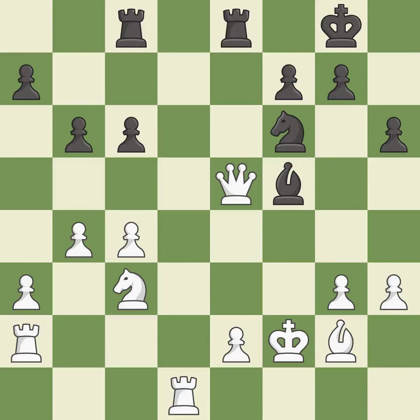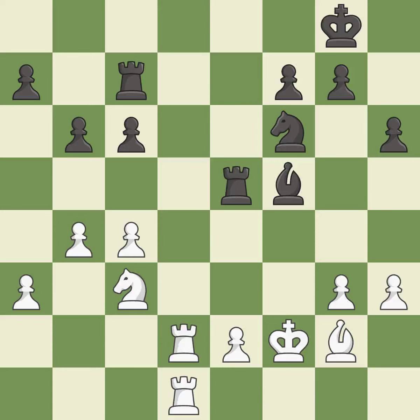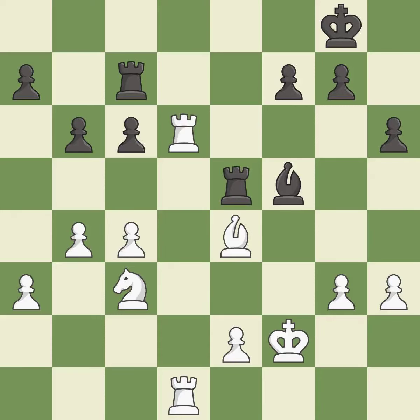This is an equal trade. Takes back. The rooks are coordinated and powerfully doubled on the file. This misses a better way to add a defender to a vulnerable pawn. This allows the opponent to capture the checking knight — it is a mistake. After all captures, this is an equal trade.